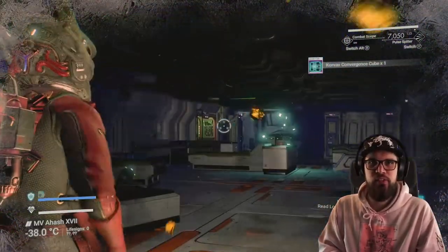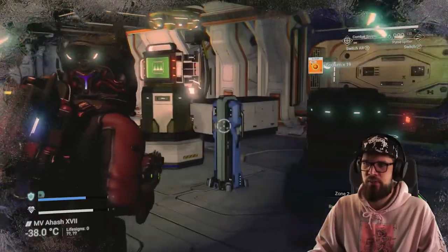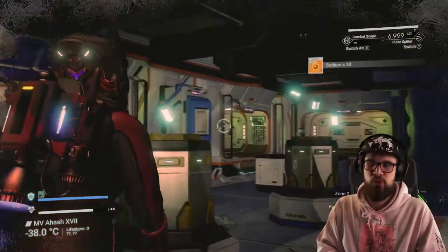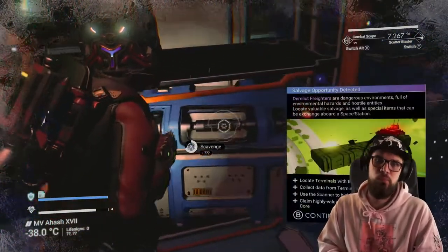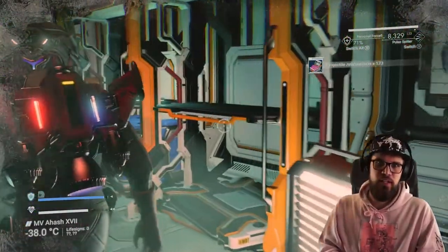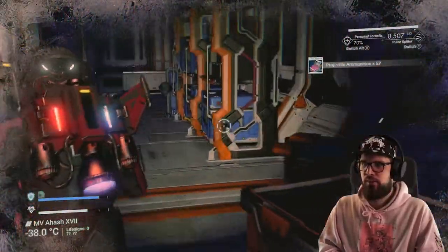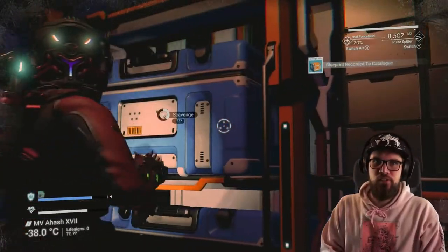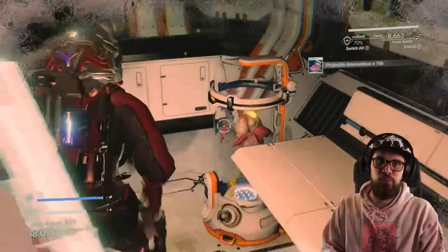Derelict freighters consist of multiple rooms. In these rooms you can encounter enemies, but you will also encounter collectibles. There are floating items which give you oxygen and sodium, as well as large crates which can give you any kind of materials — but most importantly the base building parts we're after. You'll also find emergency heaters scattered across to keep you warm. On average I got one to two building parts per freighter, so make sure to open all the crates to avoid missing any.